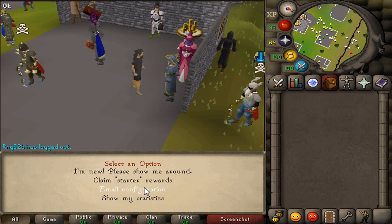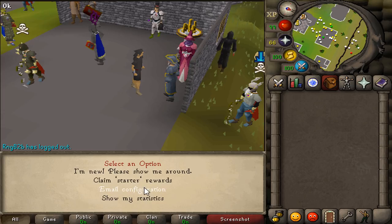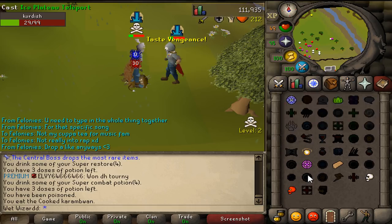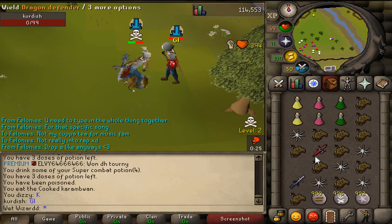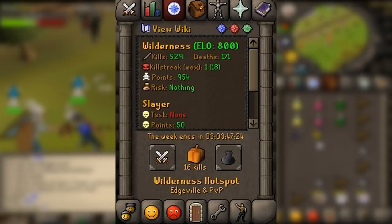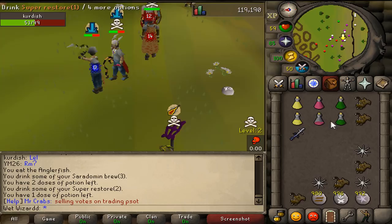Probably one of the best money making methods on this game is PKing. You really don't need that much gear to get started. Everything you're seeing me use in this first clip you have when you start out. When you log in you'll have a choice to receive a temporary AGS. If you use it wisely and basically only use it for the specs it'll last you quite a while, and by the time you've used it up you'll have quite a bit of cash. If you take a look in your quest tab at the bottom you can see there's an area called a wilderness hotspot. If you PK in that hotspot you'll receive at least a 75% boost on the blood money you get per kill. Depending on the area this could actually increase, but since this is a money making guide I suggest going to only the Edgeville one.